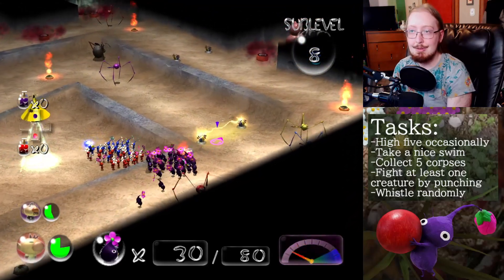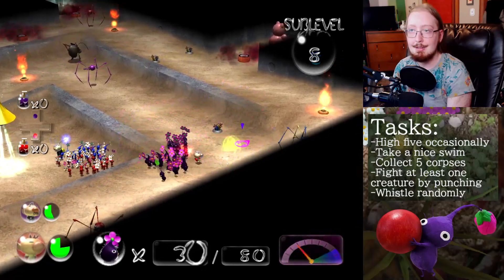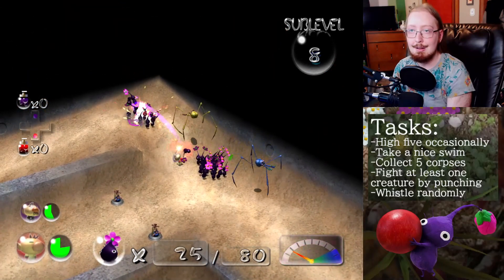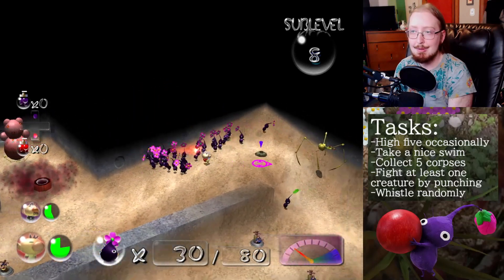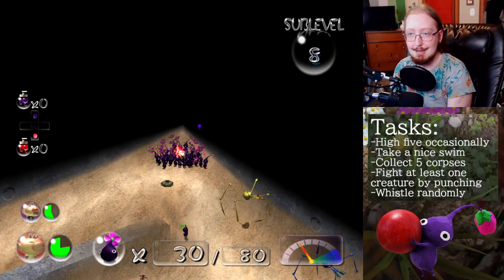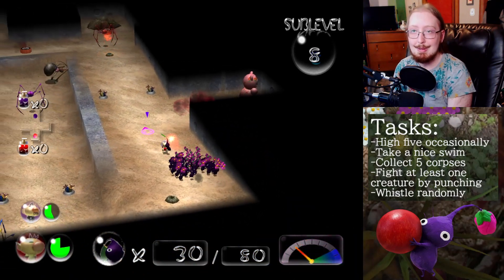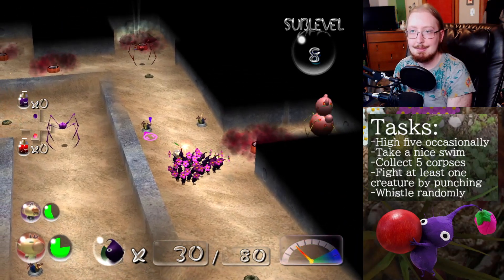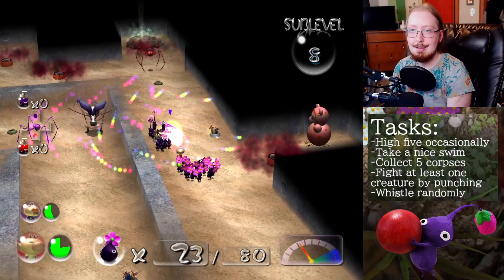I'm very curious to know if we're able to actually beat this level without the need of destroying any of these Dweevils or that dude over there. I just don't know if there's any buried treasure, so that might just be the most awkward part about this. Aside from getting this Purple Pikmin up here — we do it again. It looks so close, and I love how it's just floating up there. This one's electric, so we're going to make sure we don't go directing into death and doom.